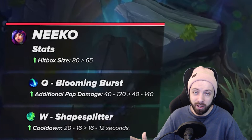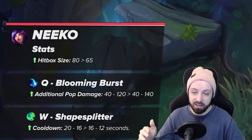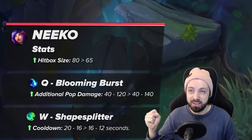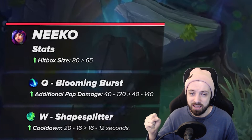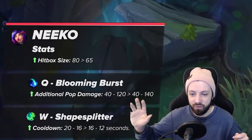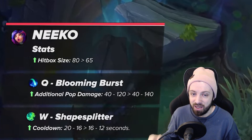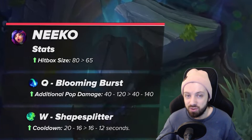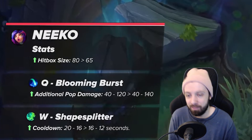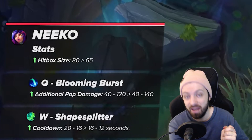I really think the Q changes are going to push it over the top and make her OP, which I don't want. No main wants their champ to be OP — we want them to fly under the radar. A couple of seasons ago they increased the damage on her Q bounces by 10, and immediately the next patch they had to nerf it by five because it was too strong. Niko is a champion who snowballs, and if she snowballs out of control she takes over games. Giving her survivability with the hitbox and W was the play — giving her more snowball damage was not.